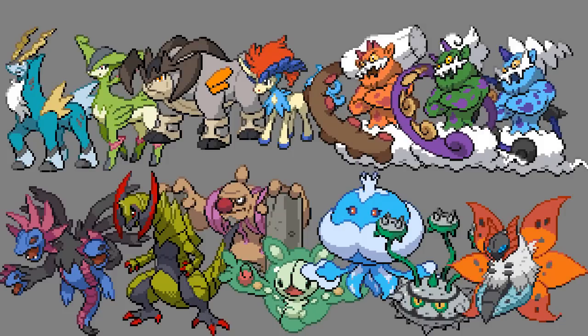Then we got the Kyurem forms, and the title legendaries Zekrom and Reshiram — most of them were in Ubers. But then Kyurem regular and Kyurem-Black were kind of chilling in the OU tier. The regular Kyurem was kind of restricted and stuck in the BL tier, which was unfortunate. The bad defensive typing and lack of really good boosting moves was the main problem. And then Kyurem-Black was a powerful physical attacker without a good reliable physical Ice move — it had to rely on that charging move.